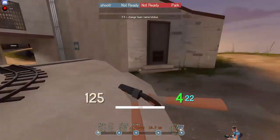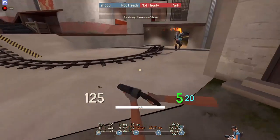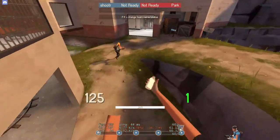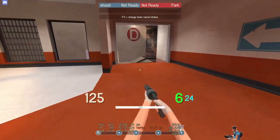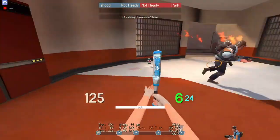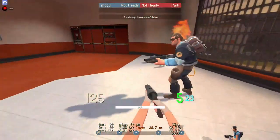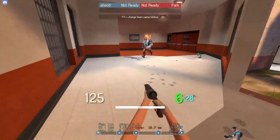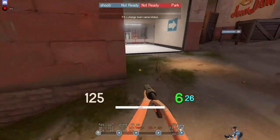Elbow because it looks like an elbow from the map — you have a wall separating out from the open, so elbow. Small health pack. What is the second entrance? Big door — we call this big door. And then small door. What about this little upper area right here — do we call it tech room or something? Because it looks like a little tech room. Okay, tech room.